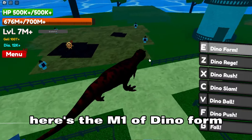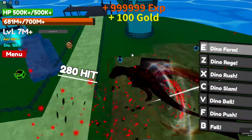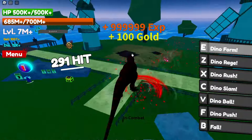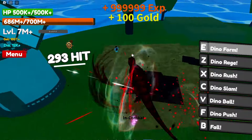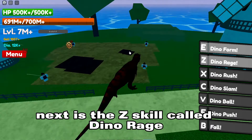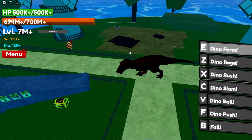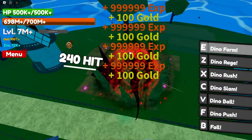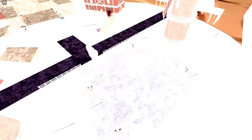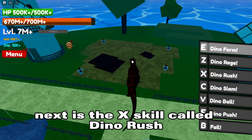Here's the M1 of Dino Form. Next is the Z skill called Dino Rage. Next is the X skill called Dino Rush.